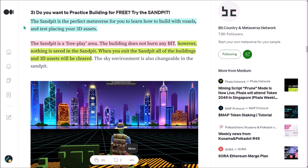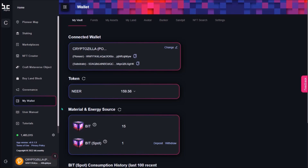If you just wish to practice building for free without burning your BID, you can try the sandpit feature. The sandpit is a metaverse space that allows you to learn how to build with voxel blocks and how to place 3D assets. Remember, nothing is saved in the sandpit — so when you exit, all your buildings and 3D assets will be cleared.